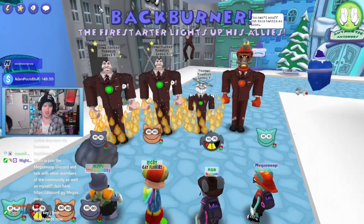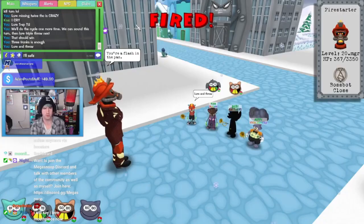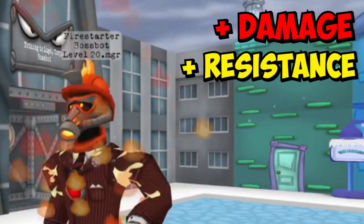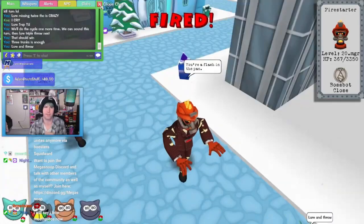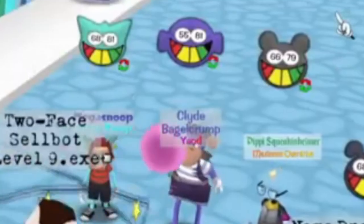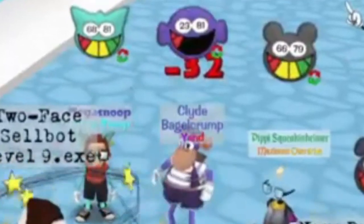Mostly people have been avoiding destroying the extra cogs, because when you do, Flint gains a cheat called Pyromaniac that gives him extra damage and resistance that grows every round. However, I found that his 5 extra damage per round is a lot more tolerable than the 20 extra damage per cog.